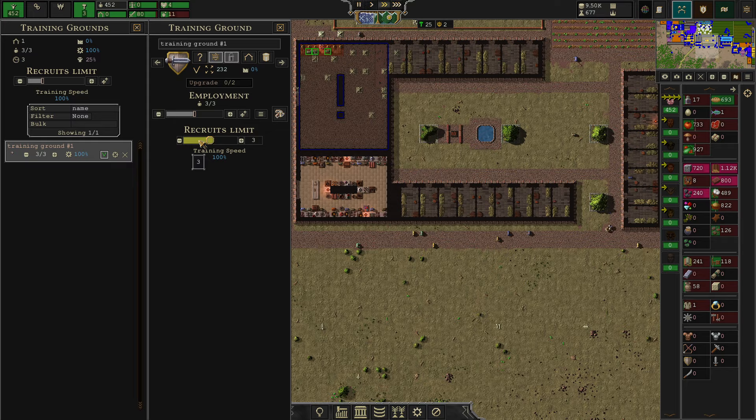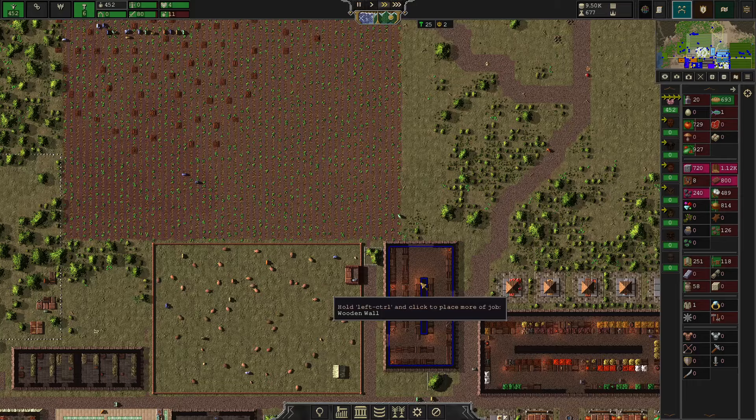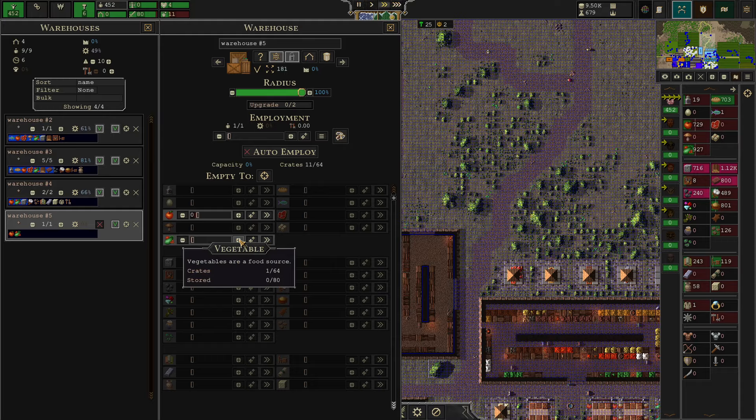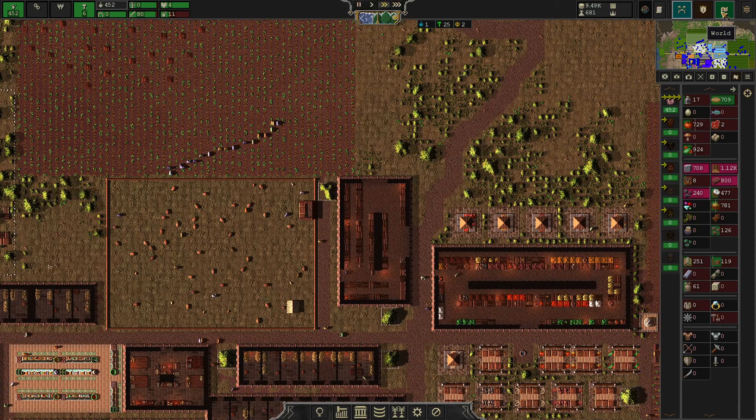I did take the liberty of fast forwarding a little bit here. We have finished the warehouse, which will be utilized for food purposes. I want to focus today on the things that will get us ahead and how to get yourself towards the next checkmarks.